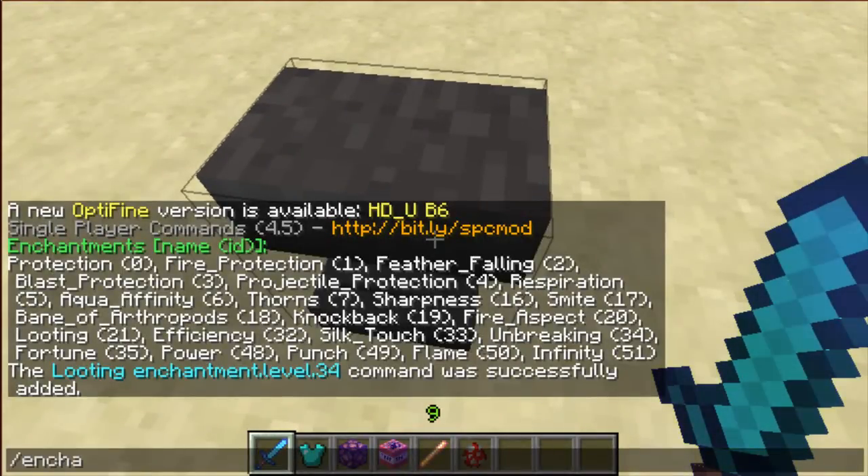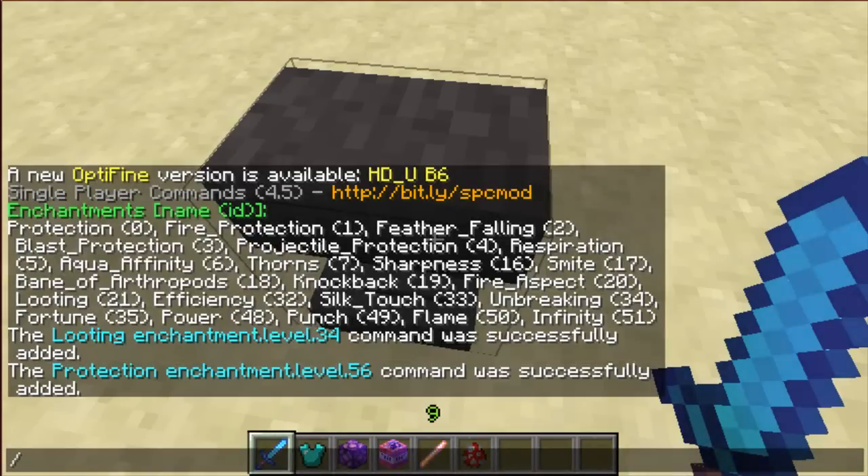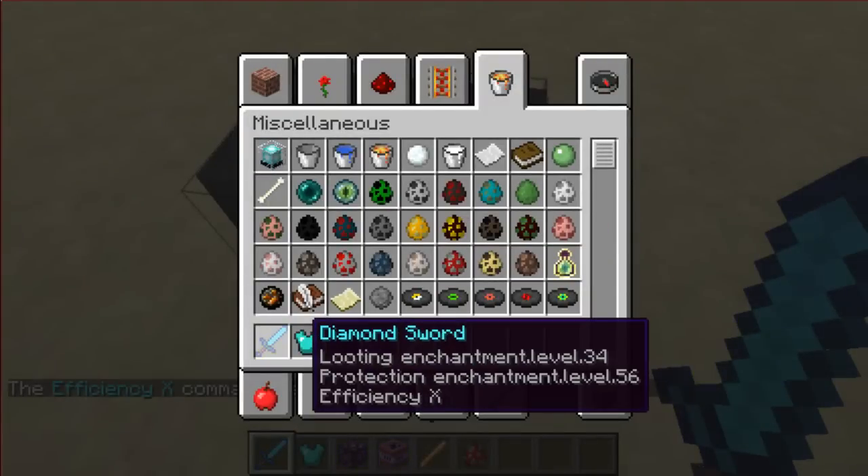You can put any enchantment you want. So I could even put protection on my sword, which isn't going to do anything useful, but you can still have it. And with slash enchant I could put efficiency as well — level 10. That's efficiency X.